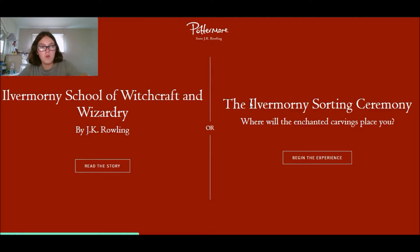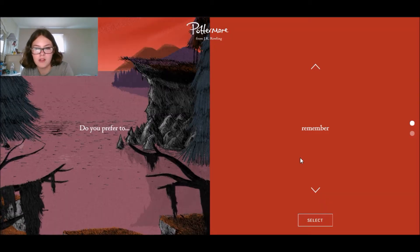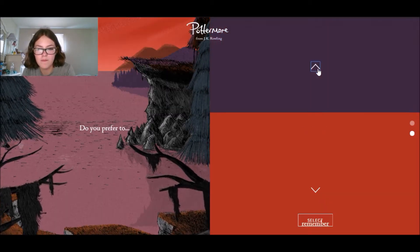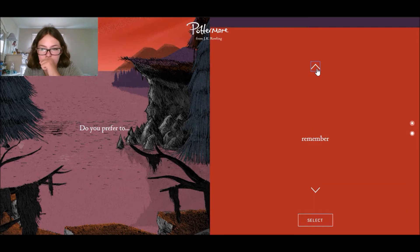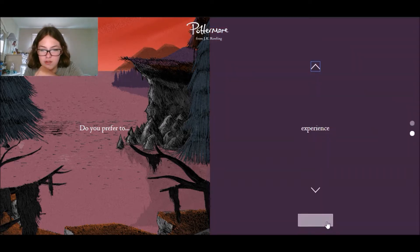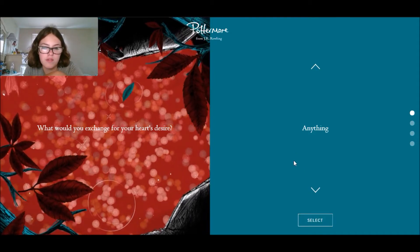Here we go. Where will the enchanted carvings place you? Do you prefer to remember or experience? That's actually a good question. Experience - like living in the moment. What would you exchange for your heart's desire? Anything - that's the typical answer. That which I can afford to lose. Blood, sweat and tears. What it is worth.